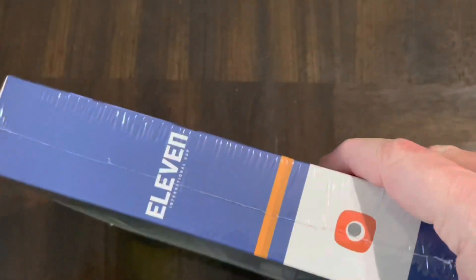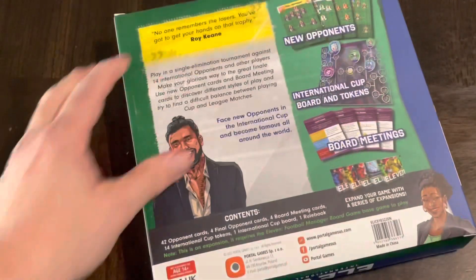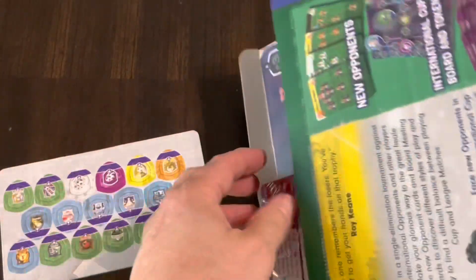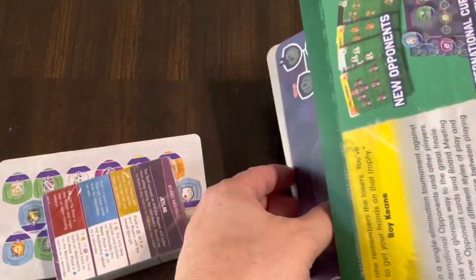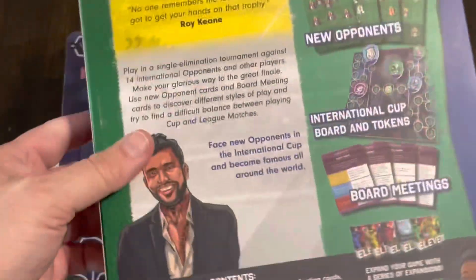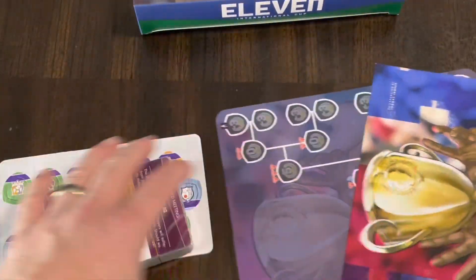It all looks very interesting and good here, so let's get into this box. It looks like mainly there's going to be a new board, some new cards, and of course rules that we can look at as well. Opening it up - there are tokens, board meeting cards, a new board, some rules, and that is everything in International Cup.